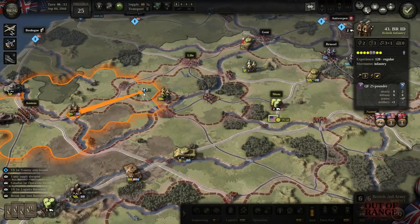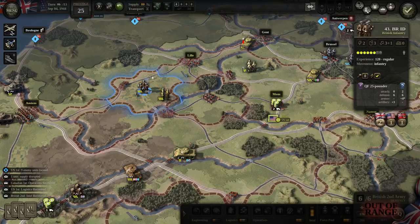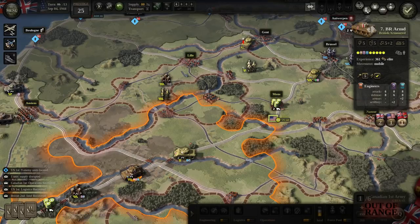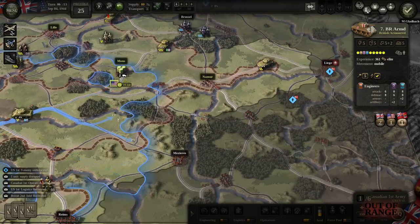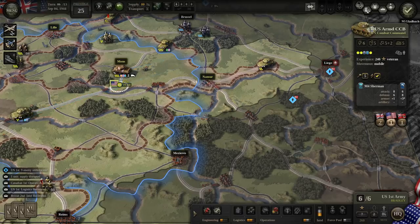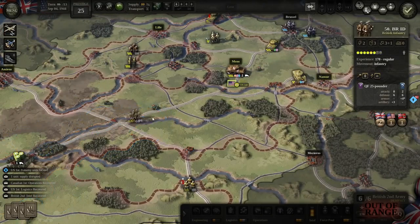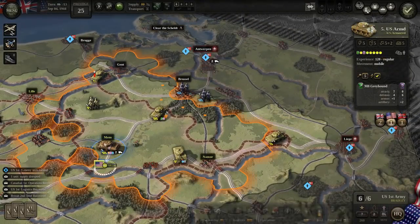Need to take those prisoners. Meanwhile, we're going to keep advancing with our armor. Problem is, I don't have infantry — infantry is what I need to finish off some of these guys.